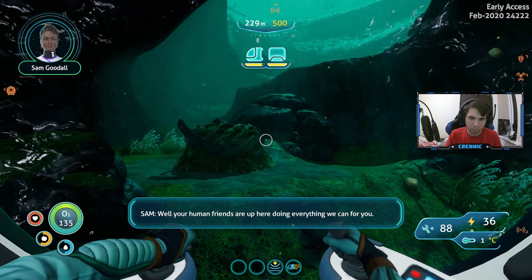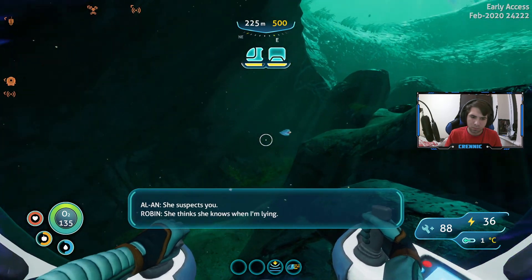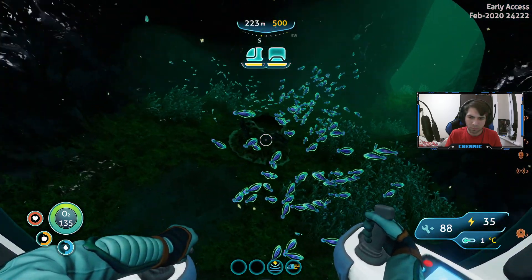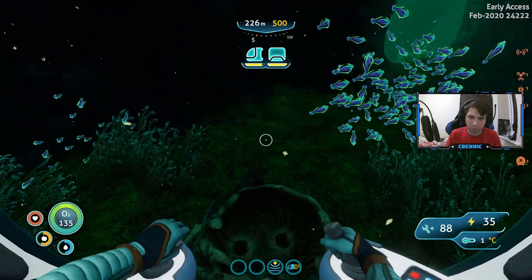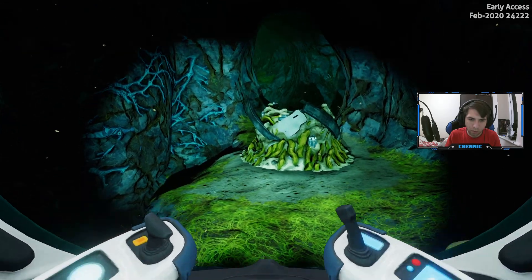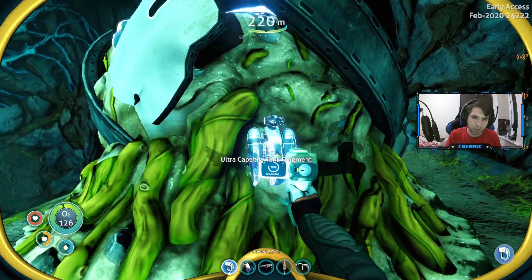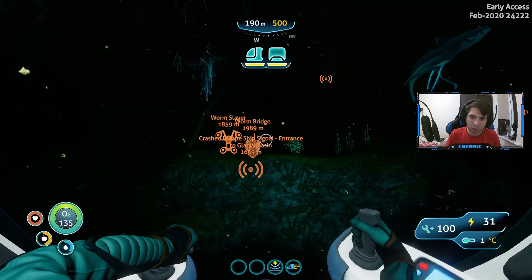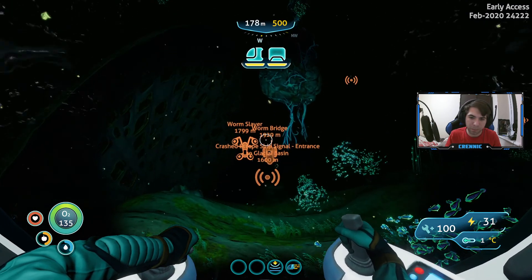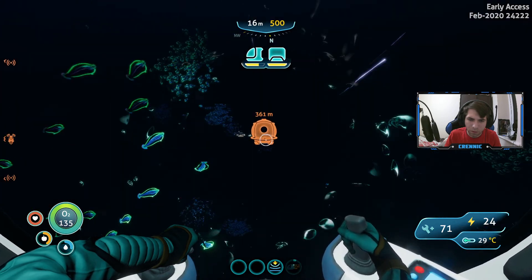The audio log continues: 'Well your human friends are up here doing everything we can for you.' 'I know, I'm grateful, I'll be in touch.' 'She suspects you.' 'She thinks she knows when I'm lying — she doesn't know what she knows.' We got it! Oh my god guys, we found it — ultra capacity tank fragment! We are gonna go to Deep Lily Pads, maybe in the next episode.